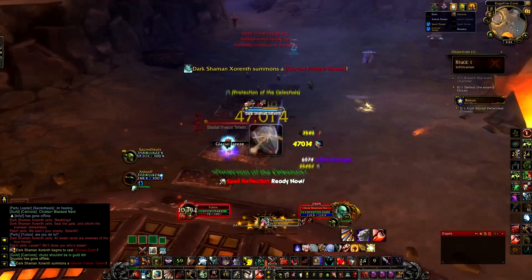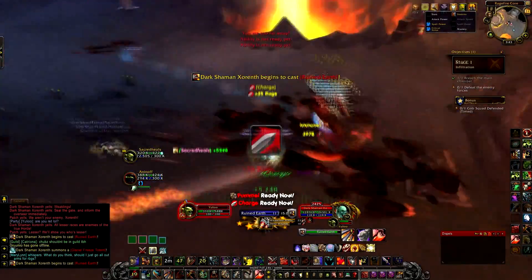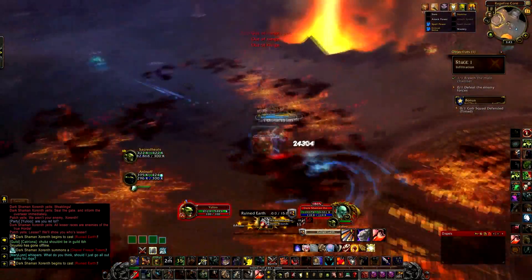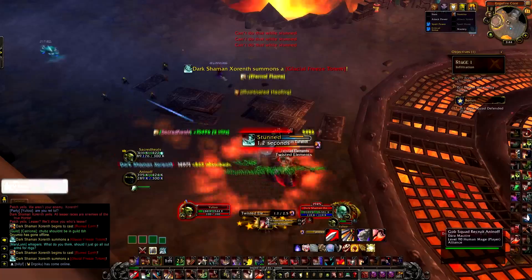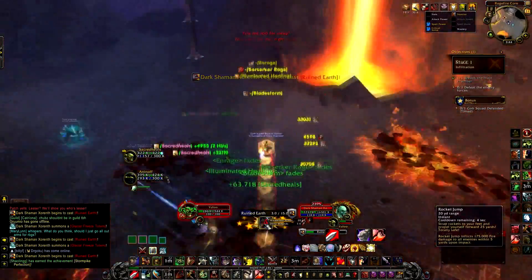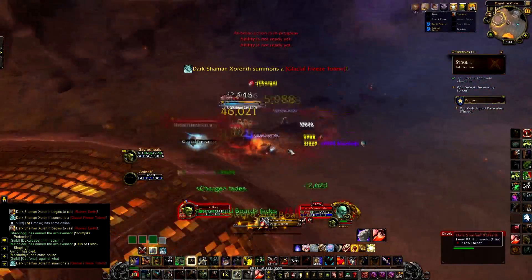Be sure to move out of its way. The final ability from Dark Shaman Exo Reneth is a summon — he summons a totem called Glacial Freeze Totem. The totem casts Glacial Freeze, which stuns you in place for about 5 seconds. You can simply outrange the totem to avoid being stunned. He is relatively easy — just move out of that AoE and it's pretty much spank and tank.